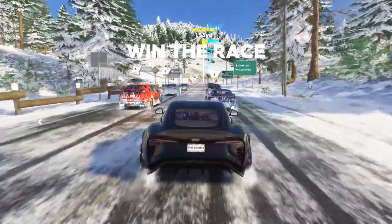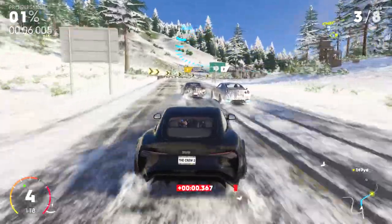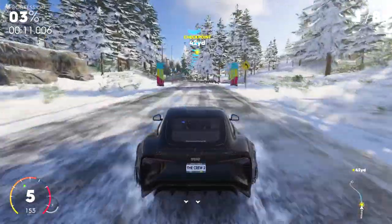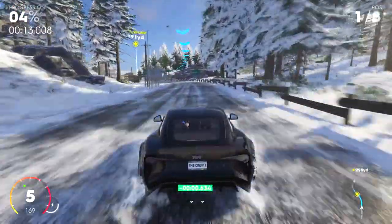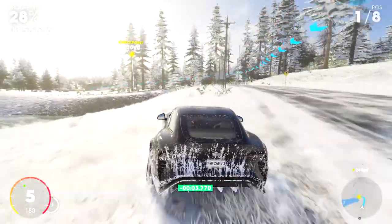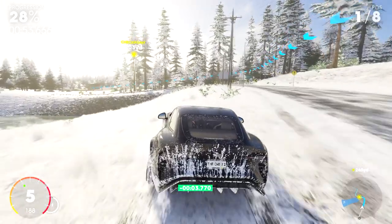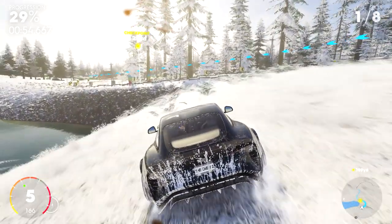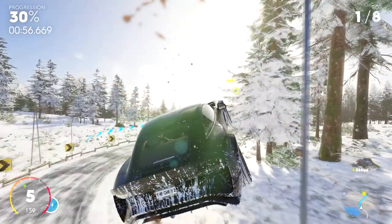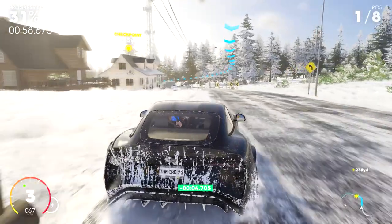Alright, moving on to the street race called To The Big Cow using a TVR car. I went with the Griffith, but choose whichever one you prefer. There are a bunch of cuts in this race. At 28%, you're going to veer left and jump through the checkpoint after going down that embankment. Keep in mind that when you hit the embankment, it's going to shove your car to the left. So plan for that — be towards the right side of that checkpoint and it'll jump you through it in the middle or to the left of it.